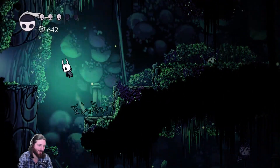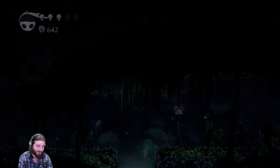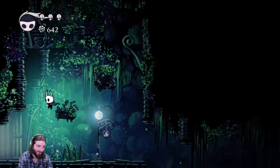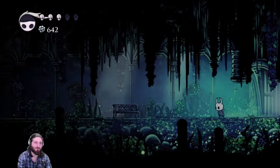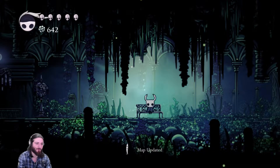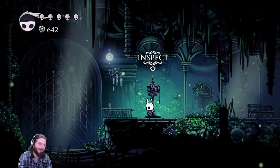Wait, I see something else over here I want to unlock first, because that will make this fight easier if I die. This one is a bench — and that bench is really close to your fight, so when you die you can get back really fast.